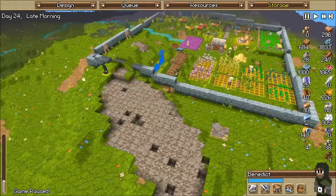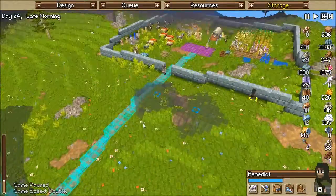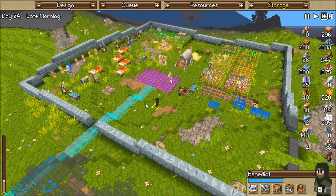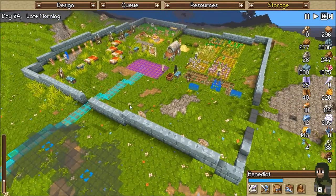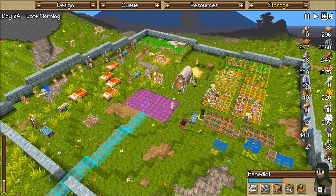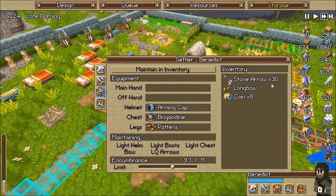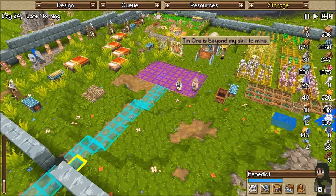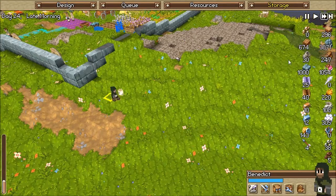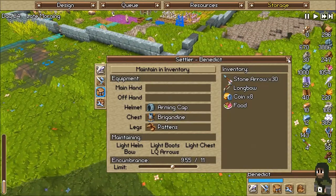Hello YouTube, this is Bogger here for another episode of Timber and Stone. I queued up a whole bunch of stories off camera, so they're going to store it. He is once again gathering. I put a whole bunch of stuff around here to gather. We are getting like 143 coins, so I really would love for the merchant to come today.